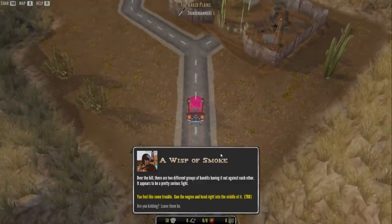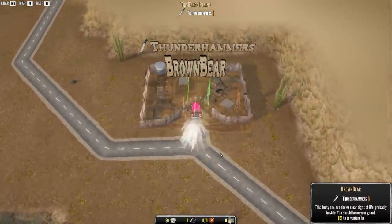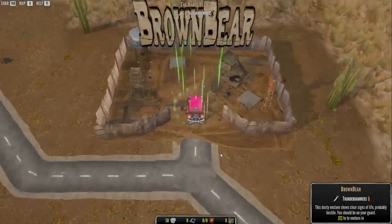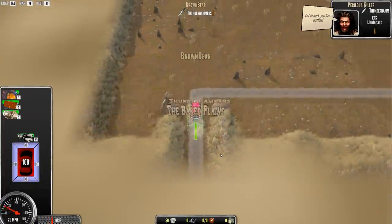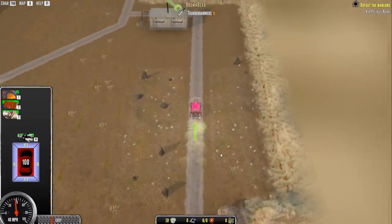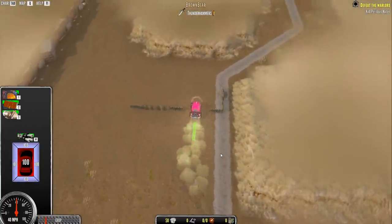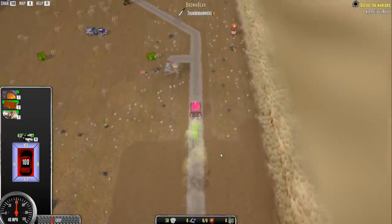There's another wisp of smoke — let's investigate that. Here's Brown Bear, run by the Thunderhammers. Dusty Enclave shows clear signs of life — probably hostile, so you should be on your guard. Let's do it — to Brown Bear, where we will cause a ruckus. Inside, Perilous Killer says 'Get to Work, You Lice Waffles!' So I have to go kill Perilous Killer. We don't need to buy from the shop here.